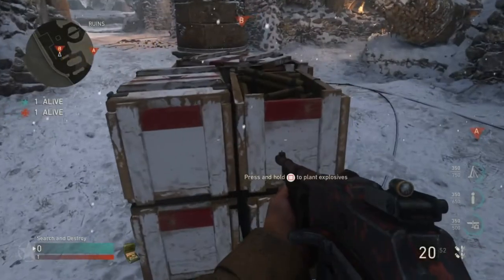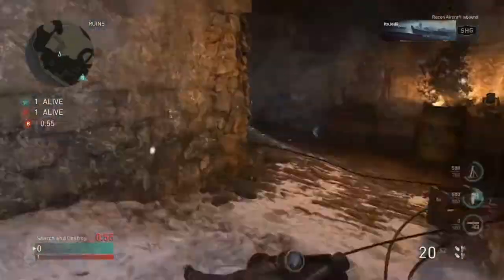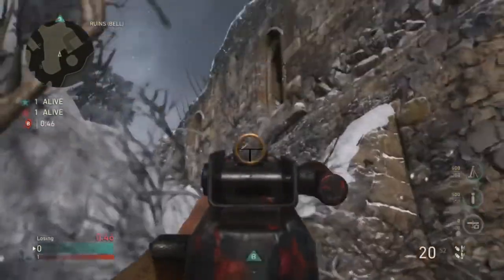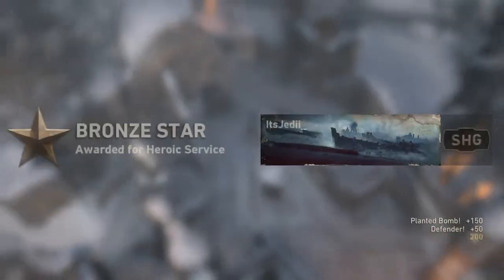For the first one here on B, you're gonna plant where I show you, and then you're going to come over to this corner and get yourself stuck in it. When you do that, aim straight up over the bomb site, and when you know the enemy's defusing, go ahead and throw your throwing knife for a really nice aerial kill cam.